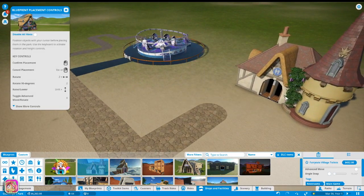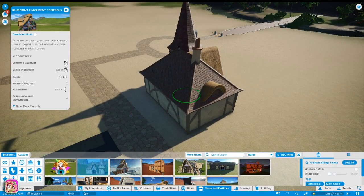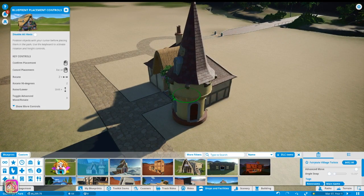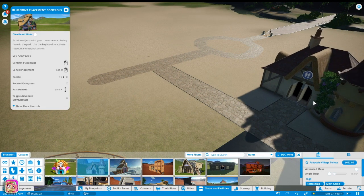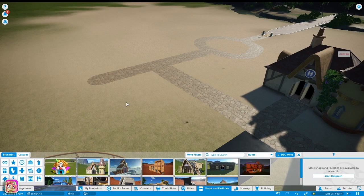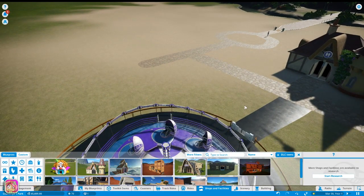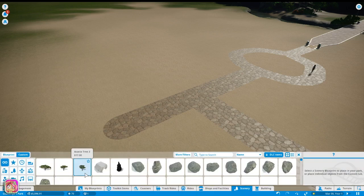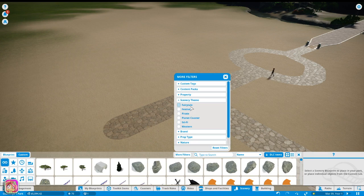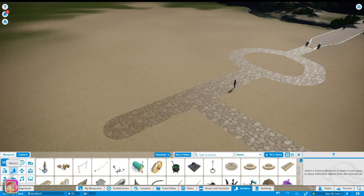Let's see - fairytale village toilets at 652, or festive toilets. I kind of want to go with the fairytale theme. I'm not great at theming stuff, but I thought maybe we could do different themes for different parts of the park - that would be cool. If you hold down Z that'll give you the rotate tool so you can rotate buildings and rides. This is kind of big, but I think we'll go ahead and put it down.